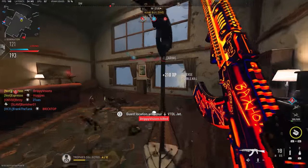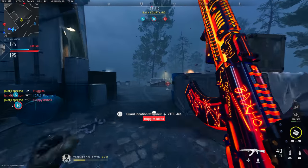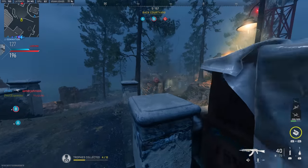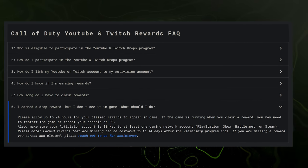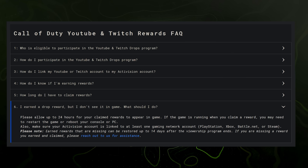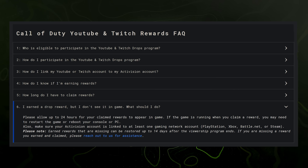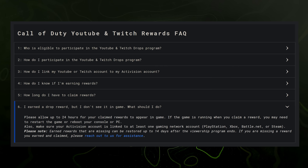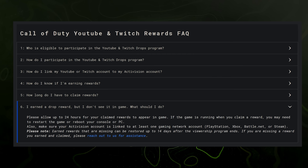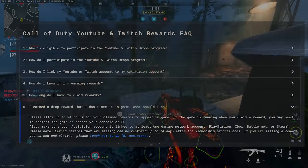One thing to note: a lot of people said they didn't get credit for the Castoff 74U blueprint from Major 5. This is sometimes a delayed rollout. Their FAQ states that for Twitch and YouTube drop rewards, you should allow up to 24 hours for claimed rewards to appear in game. If the game is running while you claim a reward, you may need to restart your game or reboot your console or PC. Also make sure your Activision account is linked to at least one gaming network — PlayStation, Xbox, Battle.net, or Steam. You also only have 14 days to follow up if you need to reach out for a missing reward.